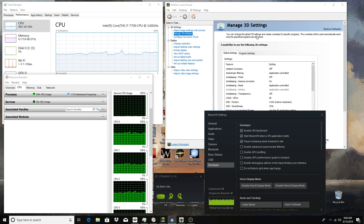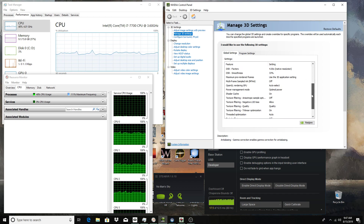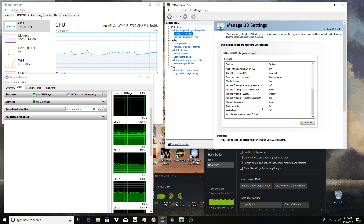Probably the thing that fixed the most for me is I went into my NVIDIA control panel, and I went down to manage 3D settings, into the global settings. The biggest thing for me was I turned off triple buffering and I turned off vertical sync. Those two things seem to have the most performance increase in-game.